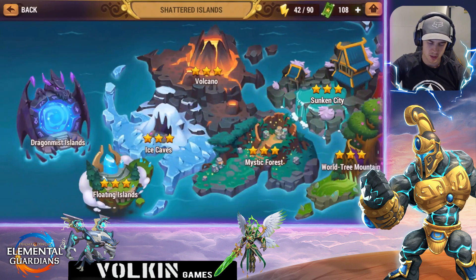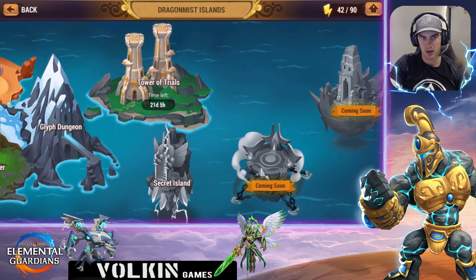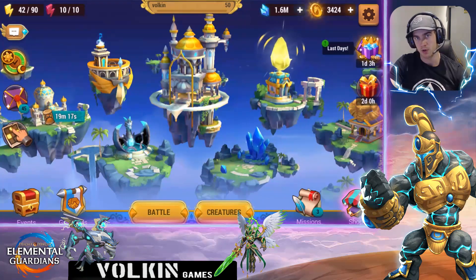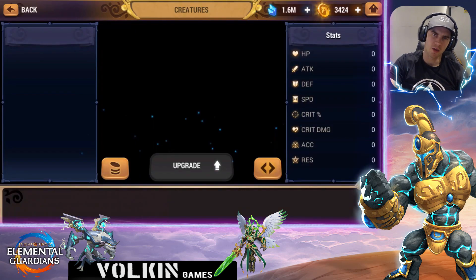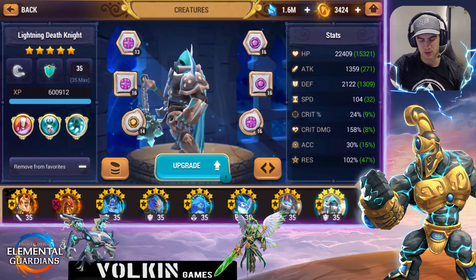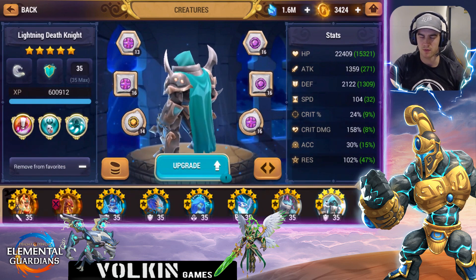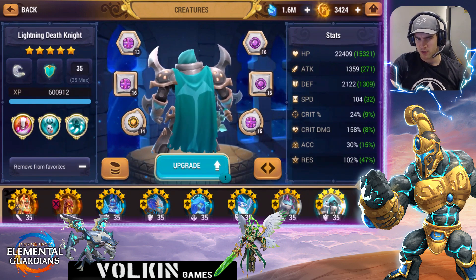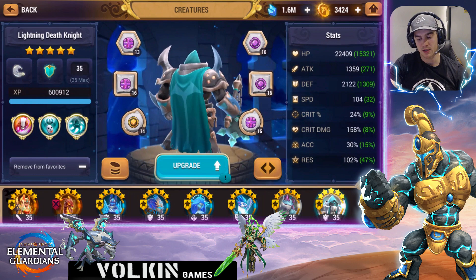The next one is the experience dungeon, which isn't always available — sometimes during events a new island opens to the right of the Tower of Trials. It's a 10-level dungeon where the higher you go the more experience you get, and it primarily gives high amounts of experience and a few crystals. For me, I was lucky enough to pull the Wind Death Knight who can solo level 10 of that dungeon, giving massive amounts of XP, so I farm it all day when that event's on.